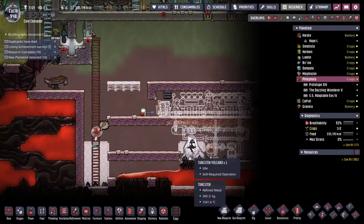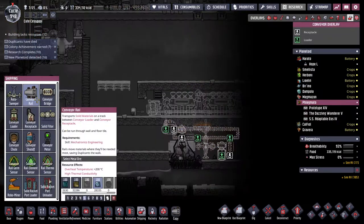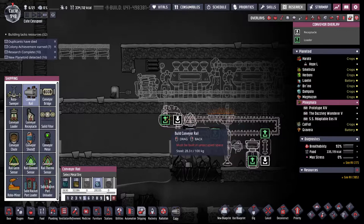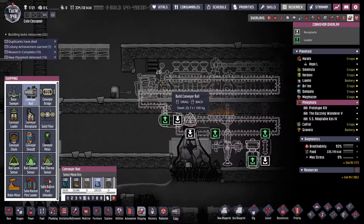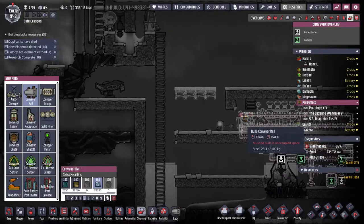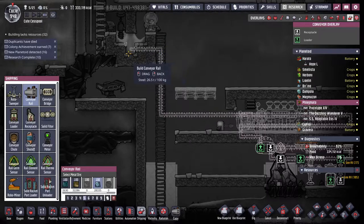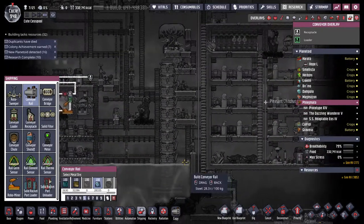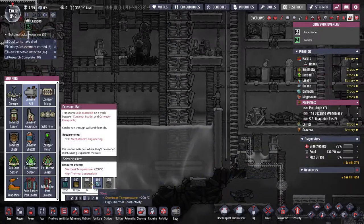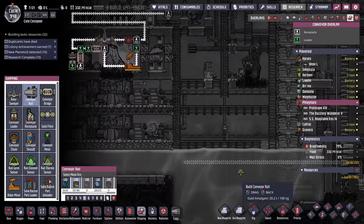I've got a robo miner in there, which is what I'm going to use to open the volcano once I seal everything in. We do some cooling and yeah you can probably just run it all the way over into there. Once we're out of the nasty stuff we don't need to use steel anymore.